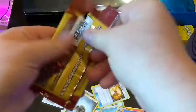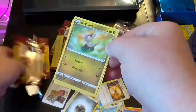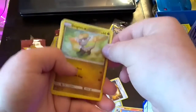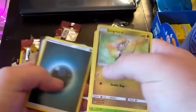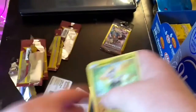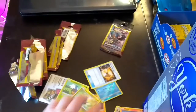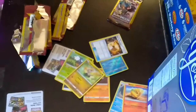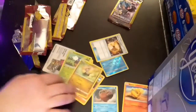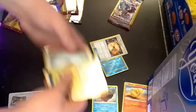Here's the last pack for today — it's a Dragon type Jangmo-o, Carbink, and then a Dark Energy. Not the greatest cards, but I'm very surprised to get that holo. Let me fix the camera so you guys can see the cards.